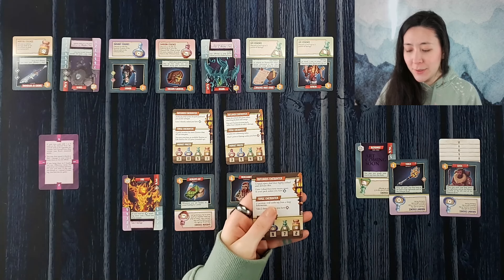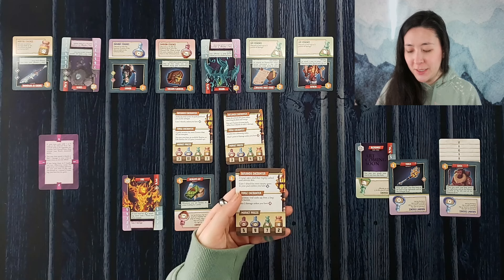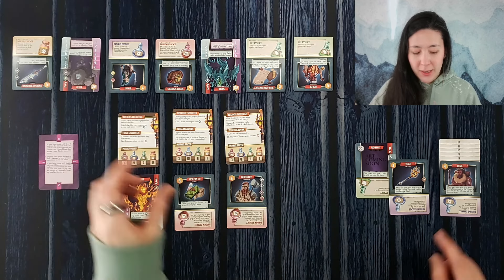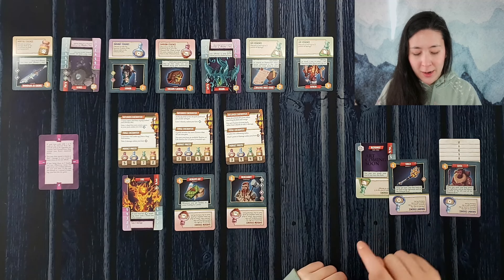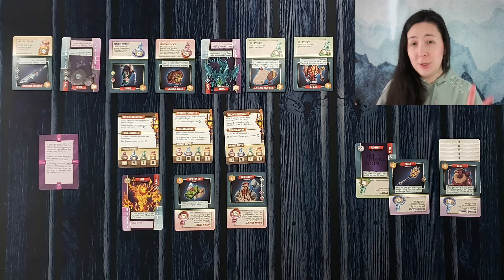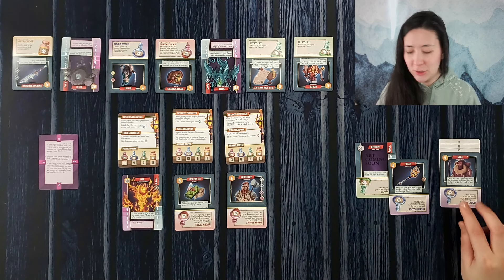The card reads: crystal vipers shed their highly valued and delicate skin. Gain one shard for each empty space in your pack unless you have a water symbol. Looking at our torch card, our alchemist, and our guide, we don't have a water symbol so we will be gaining two shards since we have a total of two empty spaces in our pack, bringing us to 10 shards total.